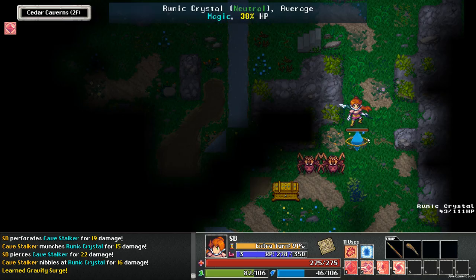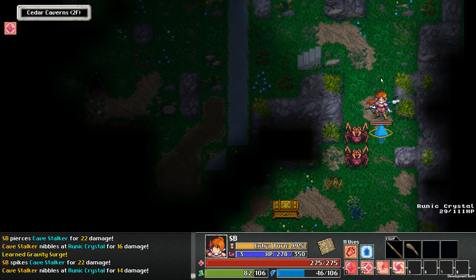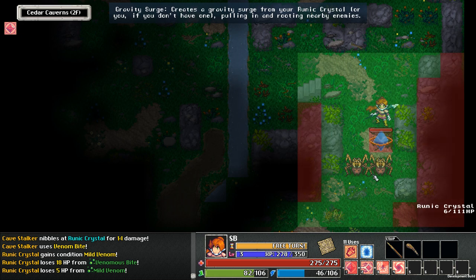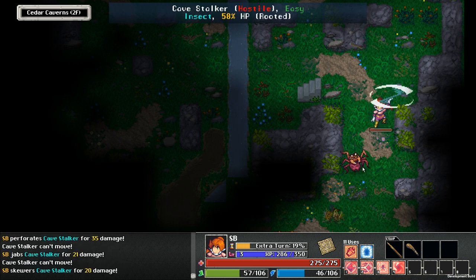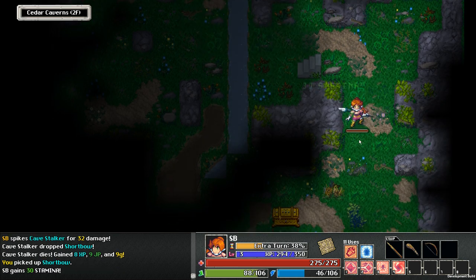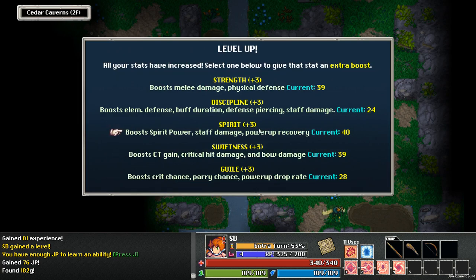I totally have enough job points. It's a gravity surge from your runic crystal — pulling in and rooting nearby enemies. And these guys are rooted. I critted him on one of those hits too — yeah, this seems really powerful. I like this a lot. So we're sometimes going to get hit — physical defense is important. It will help us survive against the Duke — I have to assume I'm going to get hit by the Duke.